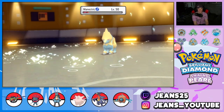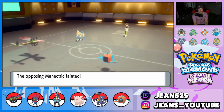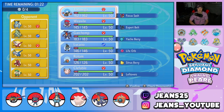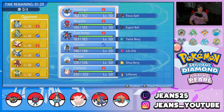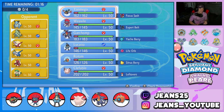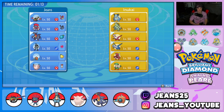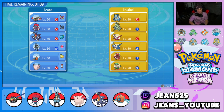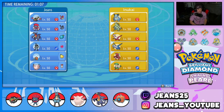Nice little 6v6, cool Pokemon all around, and we grab ourselves the victory! For battle number two I set it to four Pokemon this time. We're going up against a cool team: Nidoqueen, Tyranitar, Latios, Latias, Scizor, and Breloom — all cool Pokemon.